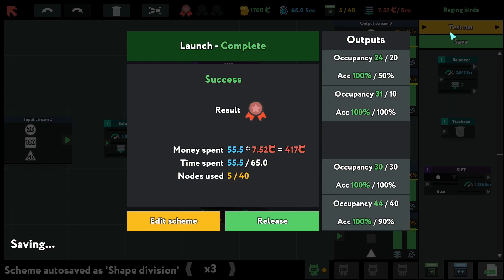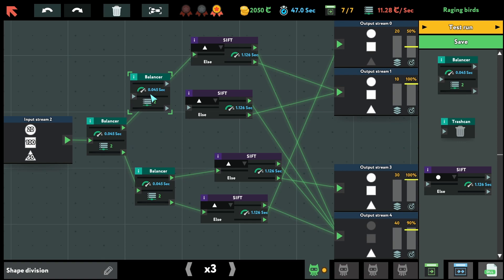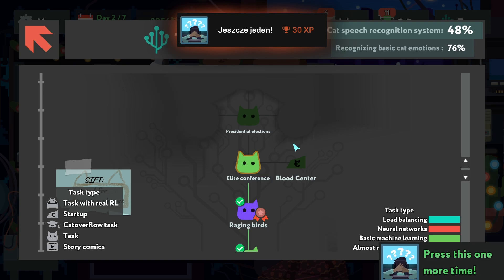We basically need to copy this thing and make another balancer. Maybe it will automatically connect when I place this node — but it didn't happen. Will this fix my problem or not? It will definitely be quicker, but there's not enough stuff in the nodes — there is still some more stuff in the queue. It's not good enough but let's go with the next one. Elite conference — proceed.